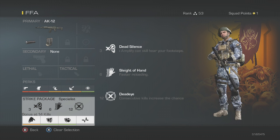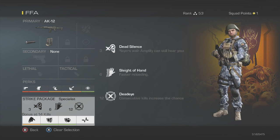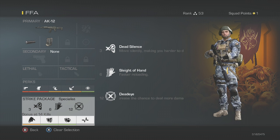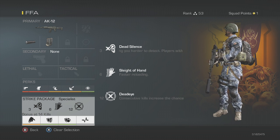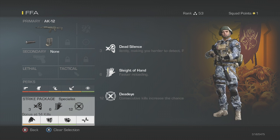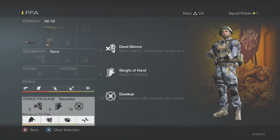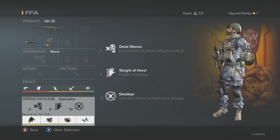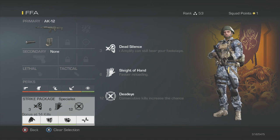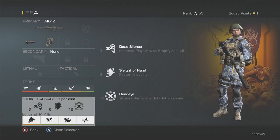For my specialist unlocks, at 3 kills I get Dead Silence — self-explanatory, you don't want to be heard in free-for-all when people are trying to sound whore you. Then Sleight of Hand, and then Dead Eye. The reason I do Dead Eye at 12 kills is because that's about halfway to my Chem Strike. Around that point I want to make sure I win every single gunfight, so if I can get some extra bullet damage, I feel like around halfway is when the streak is actually serious and I really need to make sure I don't die.